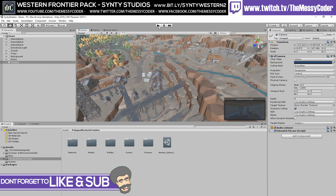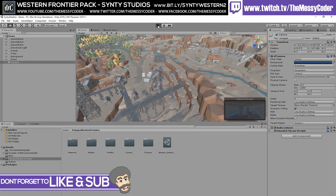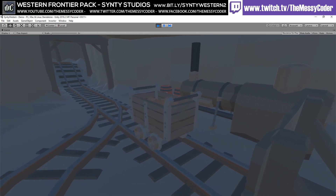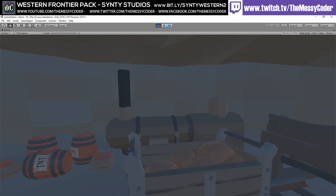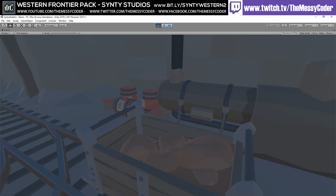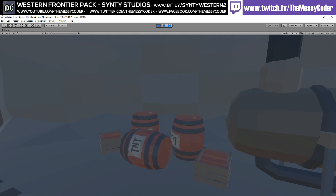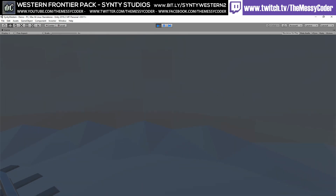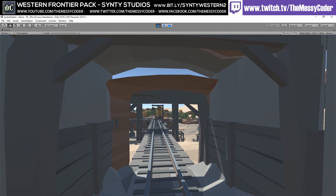They've outdone themselves. I'm going to click play — I've got an extended fly cam on here. I've also added mesh colliders. As we've come to expect with Synty, they're beautiful, we've got massive packs, but we also rarely get colliders on things. They've said the reason for that is so you can stick your own colliders on yourself, which is fair enough.